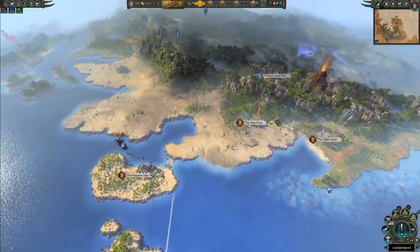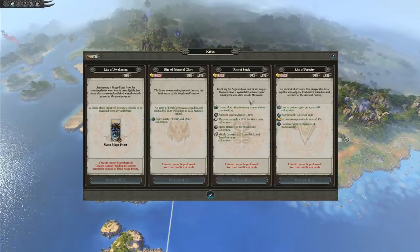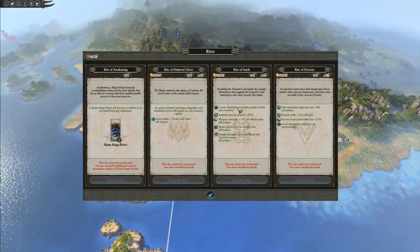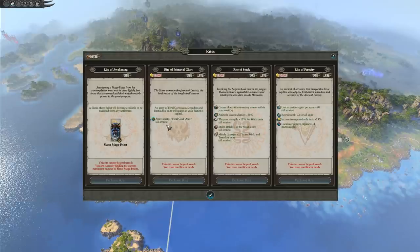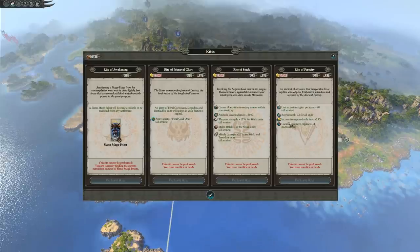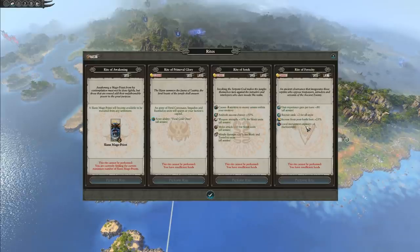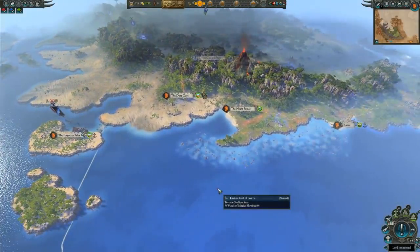That kind of covers all the little nuances here. Again, we talked about the Rite of Sotek — you can use that to great advantage when you know you've got a ritual coming. The attrition will help you out a ton. The Rite of Primeval Glory will help you get Feral Cold Ones — those are now recruitable through an actual building, so you don't have to worry about that if you want Feral Cold Ones. The Rite of Ferocity is good whenever you make a brand new Lord — it increases recruitment rank and local recruitment capacity, so it's a great way to get a Lord up and standing quite quickly. With that, I think we have a good breakdown of how to approach Tenen One's campaign.